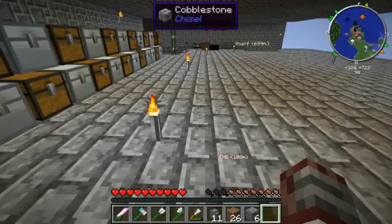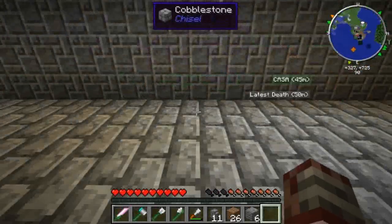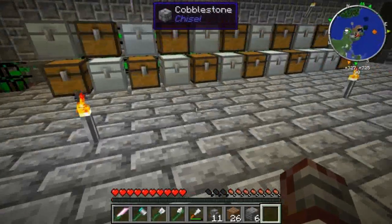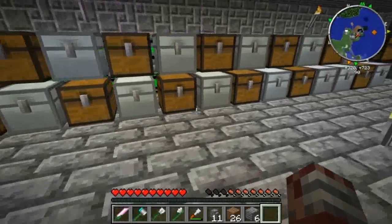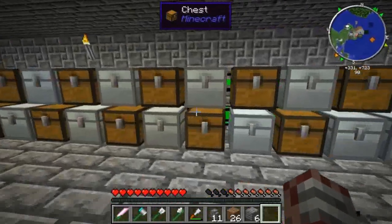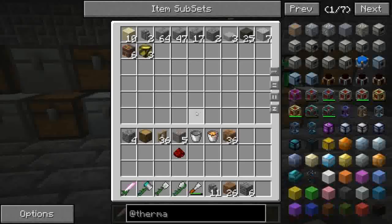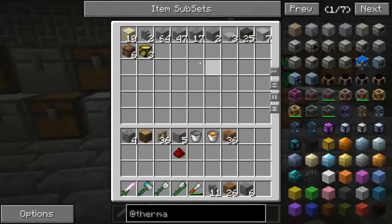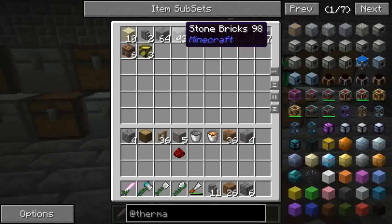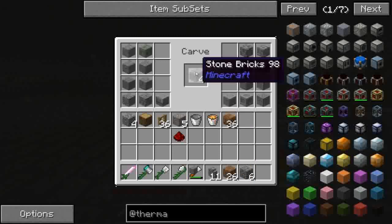Eravamo rimasti al fatto che faccio prima di rimanere qua, altrimenti non mi raccapezzo più con la costruzione dei pezzi. Intanto una crafting table ce l'abbiamo. Come seconda cosa ci serve della stone che dovrei avere in qualche cassa. Qui abbiamo la stone brick, beh, facciamo finta di niente. Prendiamo la stone brick e sfruttiamo il nostro simpatico cesello.